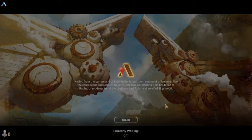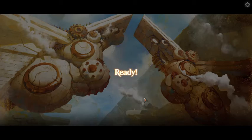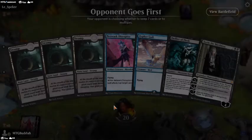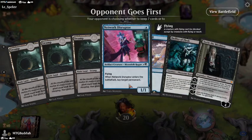It seems like this is definitely a really good strategy — I'm sure there are other strategies that work too, but flying is a good way to go. I kind of like holding the one-drop creatures in my hand that fly until I can drop them as Phyrexians.